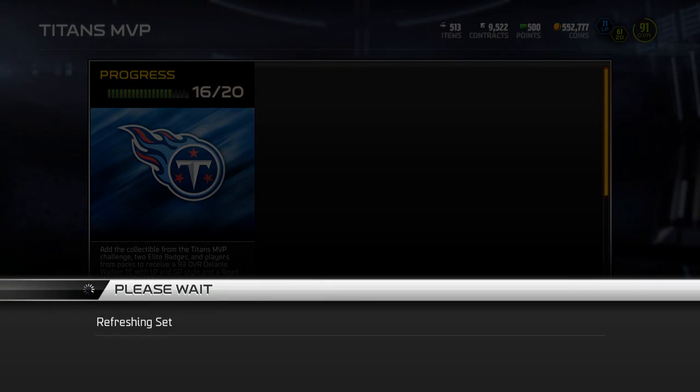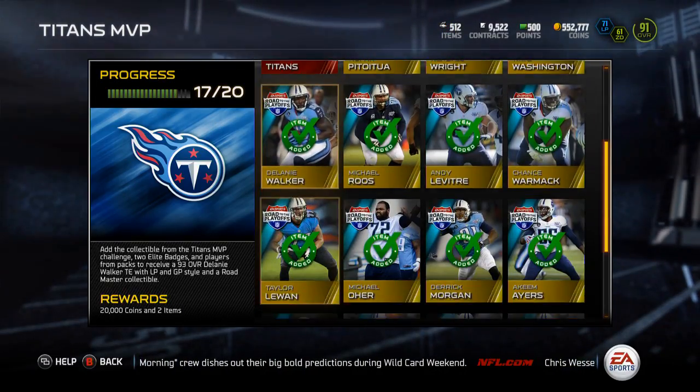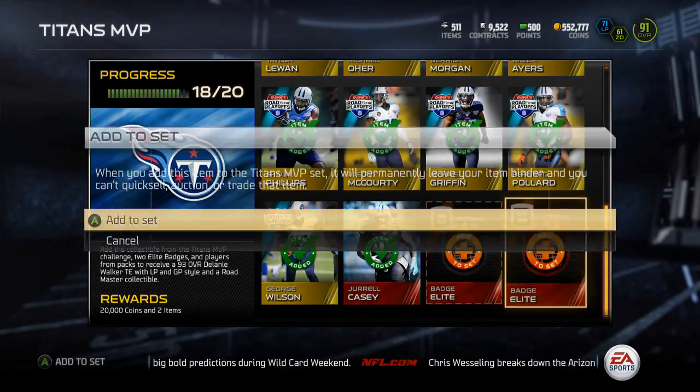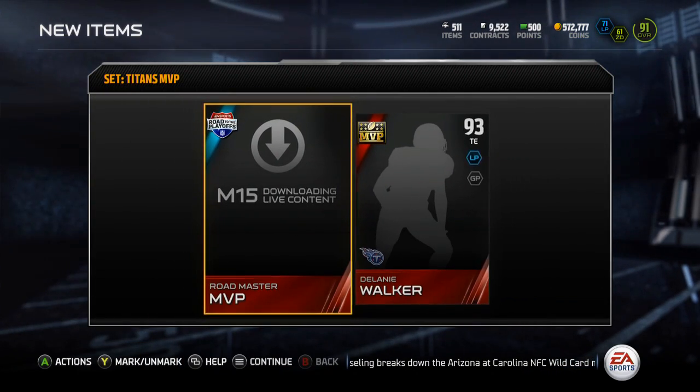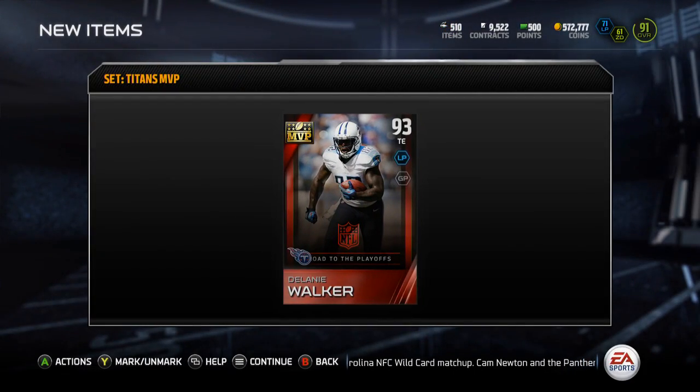Yo guys, what is up, it is Nick, and today I'm going to be finishing up the Titans MVP set, getting ready to watch the Panthers-Cardinals game. Finishing this up real quick — throwing in that Drell Casey and the two elite badges, getting my 20k coins, my MVP Rosemaster collectible, and the Delaney Walker.